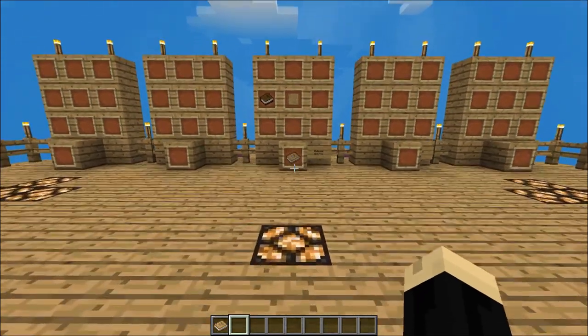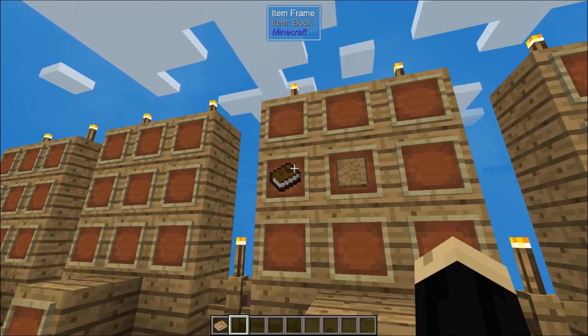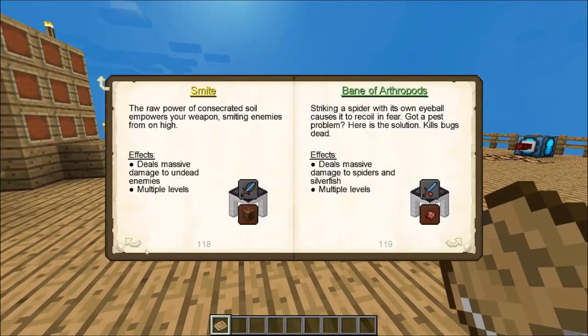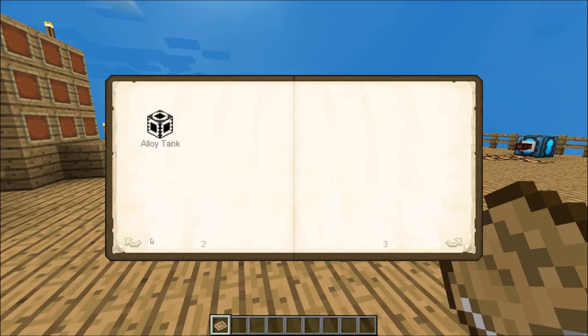To get started today, the first thing we're going to want to make is a book called Materials and You, and for that you just need a regular book and one blank pattern. This is the basic guide to Tinker's Construct using tools, materials, and modifiers. This does not cover armor — we're going to cover that in a separate video — but it does cover how to make a smeltery, which we're just going to be using a normal melter for today's tutorial. That's a tutorial you can find on my channel.